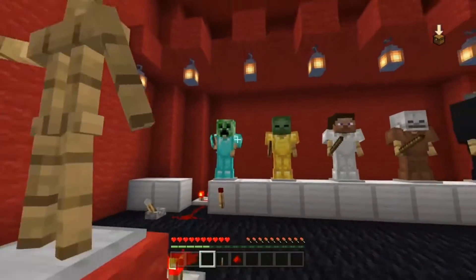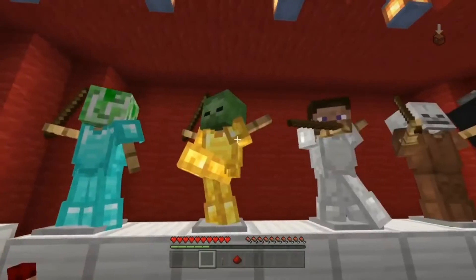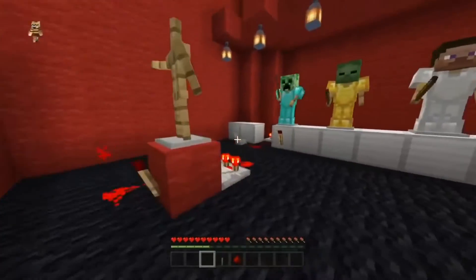Then you can put some heads on — the heads are kind of hard to get in survival. To get them you have to get a charged creeper, and then the charged creeper has to kill a mob — that's how they drop their heads. And for the dragon head you have to go to the End, which is also quite a hard thing to do.